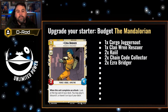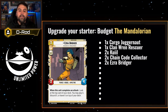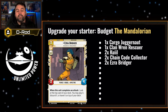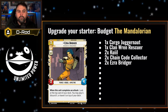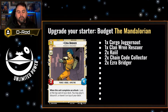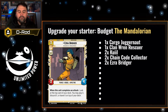Next is Ezra Bridger, a strong three-cost force unit that's a three-four. When he completes an attack, look at the top card of your deck and you may play it, discard it, or leave it. Ezra is going to allow you to see cards to trigger Kuiil's ability more efficiently, and he'll allow you to play some zero-cost cards or certain upgrades quicker. He's essentially just giving you more access to cards, and that's vital.